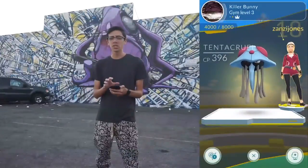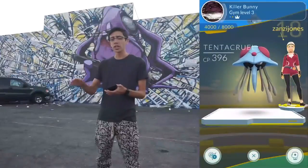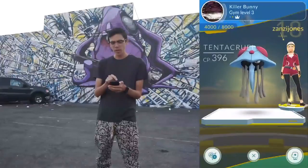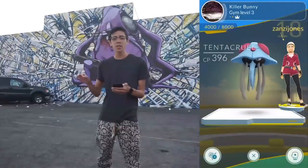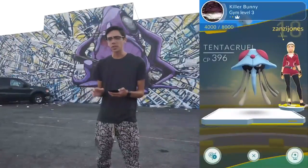Before I go any further, I want to explain prestige. Think of it like a gym's experience. As it gains more prestige, it levels up. The prestige is displayed right under the gym's picture. Right now this gym is at 4,000 out of 8,000. Once I get it to 8,000 prestige, it'll level up to the next level — in this case level 4. You earn prestige by training at a gym.